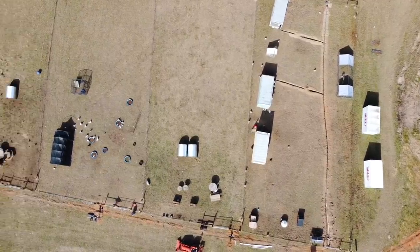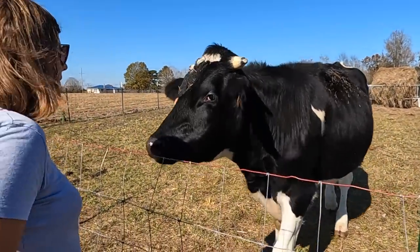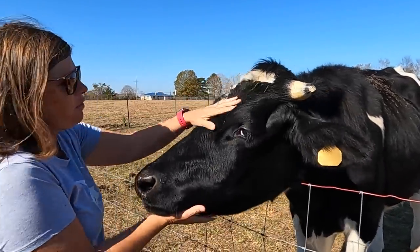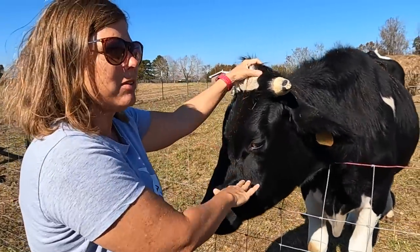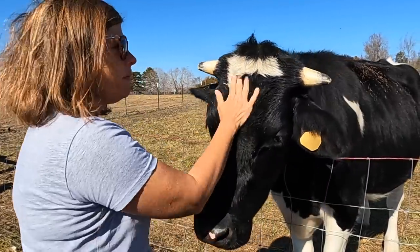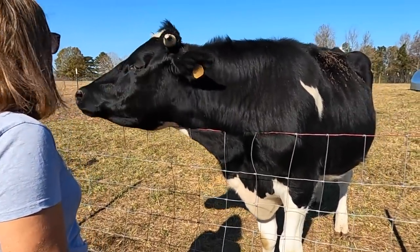We've talked about possibly putting Moody over there on that big pasture with some buddies — probably Tip. We've talked about maybe getting a miniature cow or a donkey or a mini donkey. He will still be able to be loved on just as he is now. The reason we put our animals on this side of the property is because this is where our house will be. We wanted to be able to access them easily and physically see them from our house.